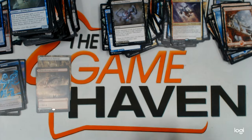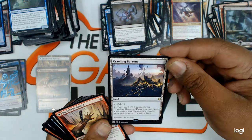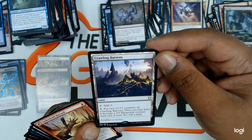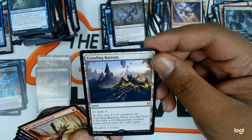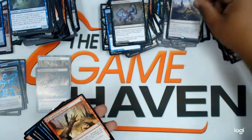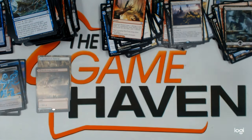Full art swamp. Crawling Barrens — this card is insane. If you haven't taken the time to read this rare land, take some time to read it. It's a really good card. Uncommons — insanely good.